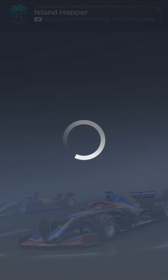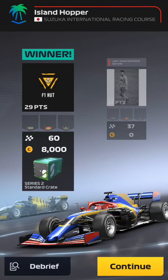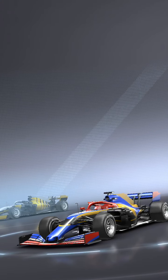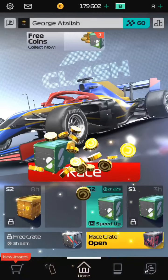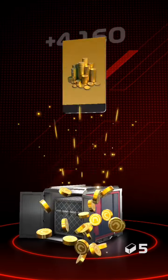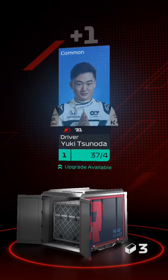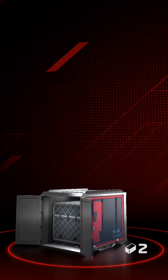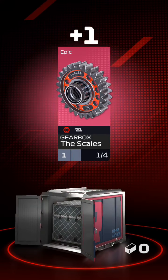Let's play one more race for this video. Hopefully it's not going to be on Suzuka as well. We've got a standard crate and a race crate to open. Let's open this race crate — 4k coins, got 5 plane parts, two spring parts which is a waste, and we've got the scales and a gearbox.